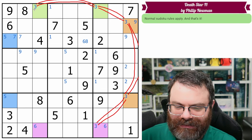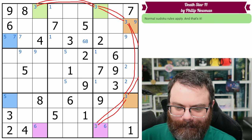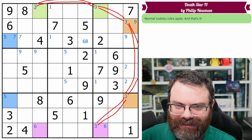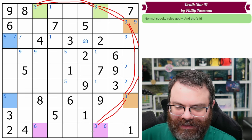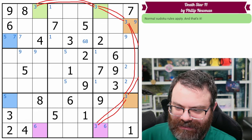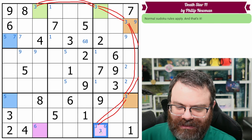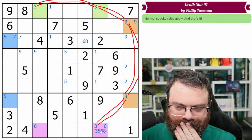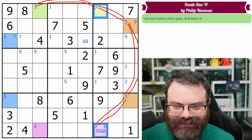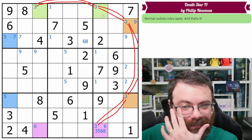Are we starting to maybe connect these? Is it that this can't be three? Strong, weak, strong, weak — we need another strong link on these threes. Because if this is a three, that can't be three. But if this is not a three, we have a three there, which means that's not a three, which means you have a three there, which means that's not a three. So we need another strong link on this three somehow. It's not a three-six pair, is it? Let's look at what it can be — it could be three, five, six, or eight. So it's not a bi-value. Making that not a three — but we already know that's not a three.